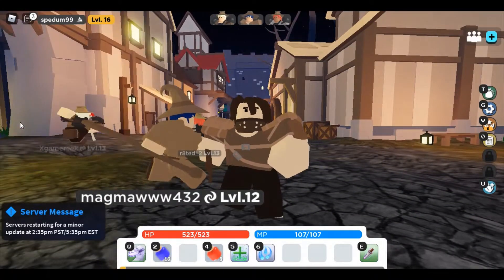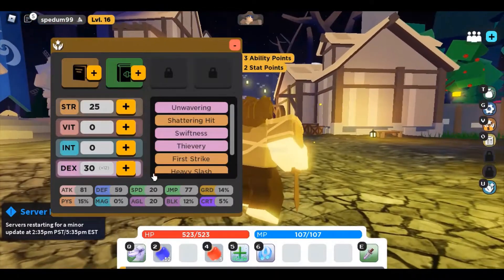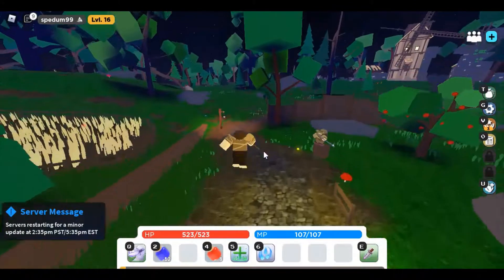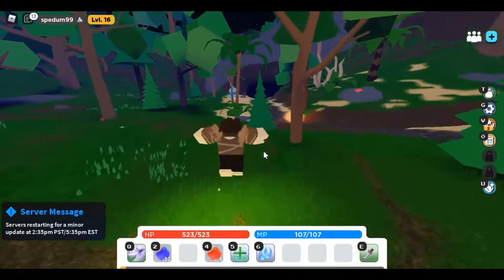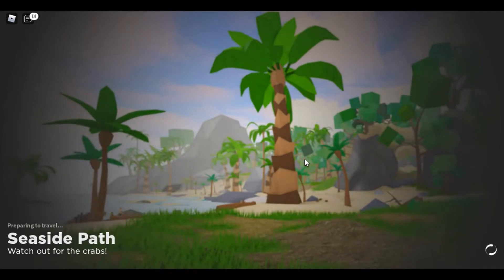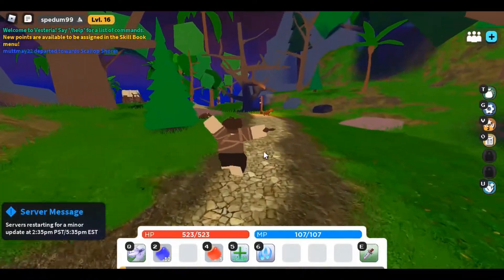Alright, they did the minor update already. Let's just hurry up and do our skills now — this is plus 12 because of our bandit mask. Let's go to Scallop Shores for our next quest, which is the quest with the rubies and the bees. So we'll do that quest and also the Sally's Seashells quest. That's pretty much it for the episode. See you when I've completed at least the ruby quest — all parts, not just the first part.